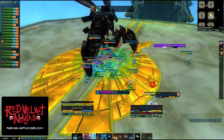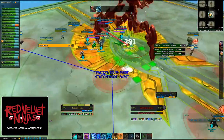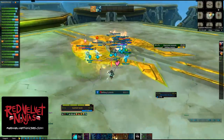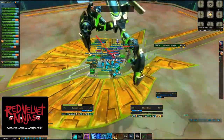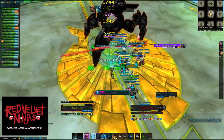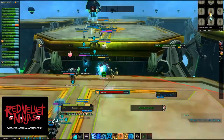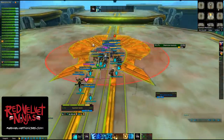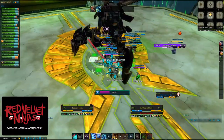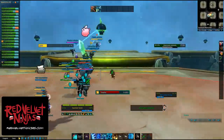He goes through his cooldown now and then casts activate weather cycle. This is a lightning one, so we just book it and get out. Going through the rotation again of burning the shield — move on to the next platform, get knocked back, burn through the shield, and then move on to the other platform.